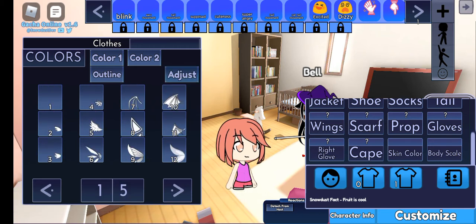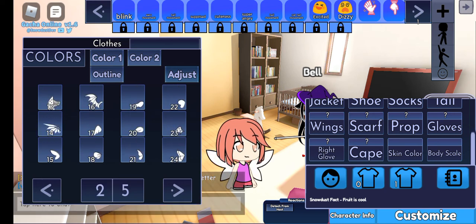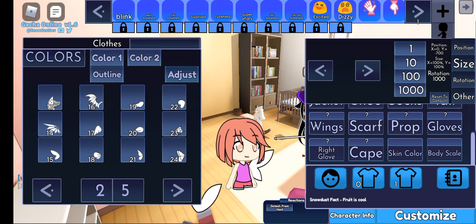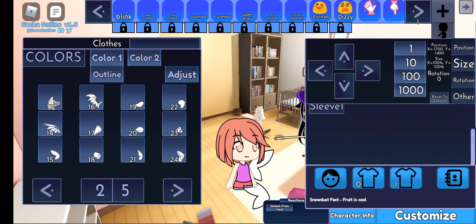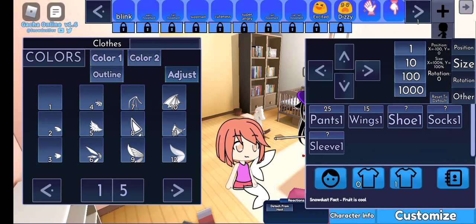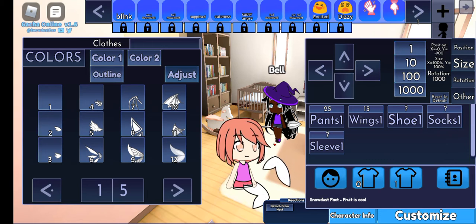The wings are kind of hard. First, you want to do these — you want to position these basically like this. After you get a position like this, you can basically do this. Then you want to position the other one like this, so you want to go to wings one. You want to select adjust again, and then you want to hit rotation. Try a thousand, because that'll be a bit better — you'll have some luck doing that.